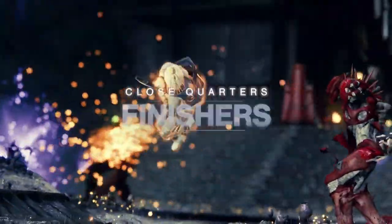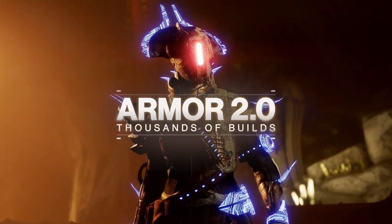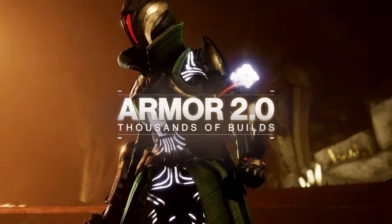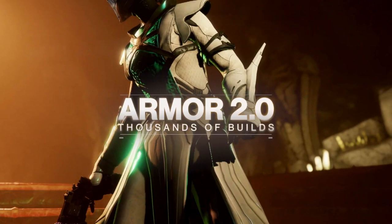Moving on, we have new finishers shown off and then Armor 2.0. The cool thing here is that this is actually the original Trials of the Nine armor being shown with Armor 2.0 in the foreground. How Armor 2.0 and transmogrification work means that any armor you've unlocked at any point, you can change a piece of armor to look like it. So if you did unlock that Trials armor, Bungie is reminding you that you can show it off — and at this point, it's very exclusive.